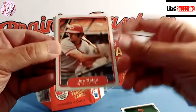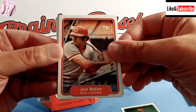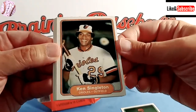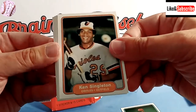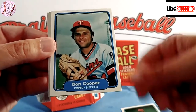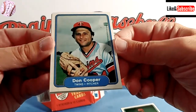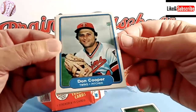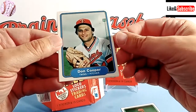This one is perfect — look how well-centered that Joe Nolan card is. Corners are excellent. That's the wrong Oriole though — that's Kenny Singleton, now the announcer for the Orioles. Don Cooper — we see a lot of him in my season replay. This is his rookie card. He's probably most famous for being the pitching coach for many, many years for the White Sox.